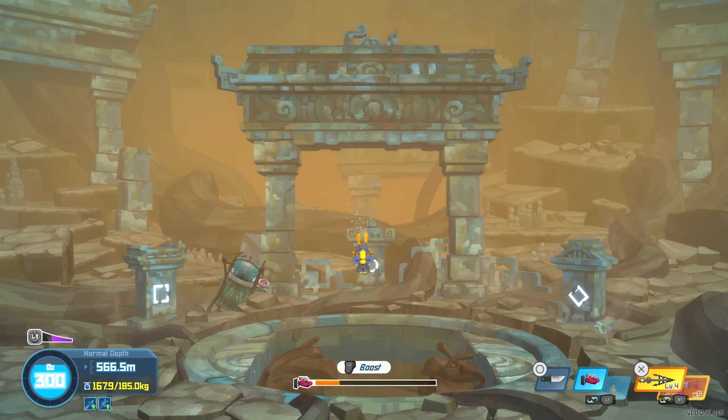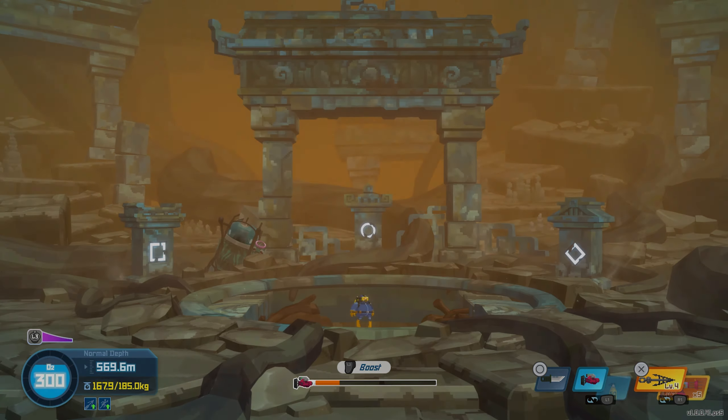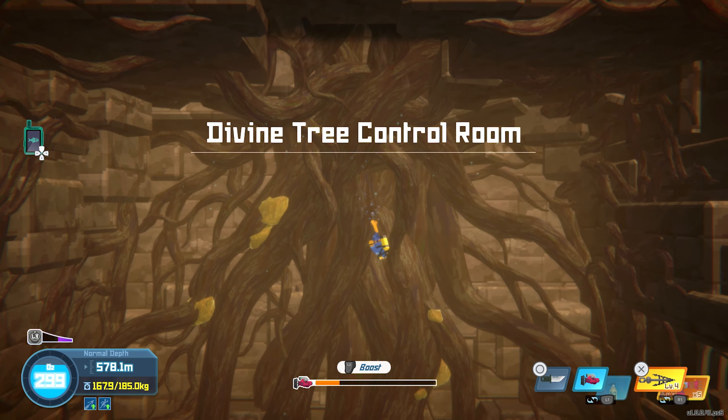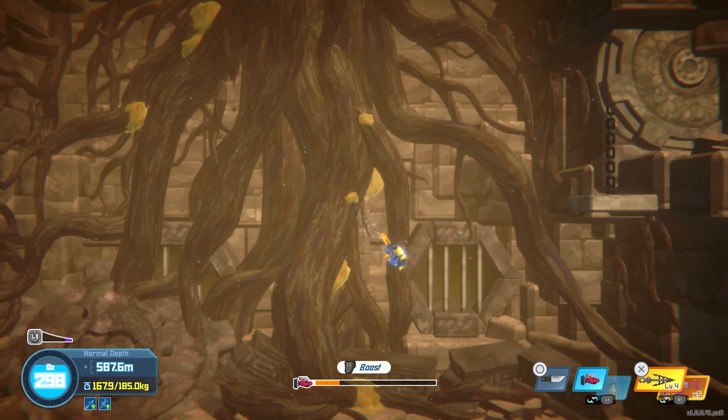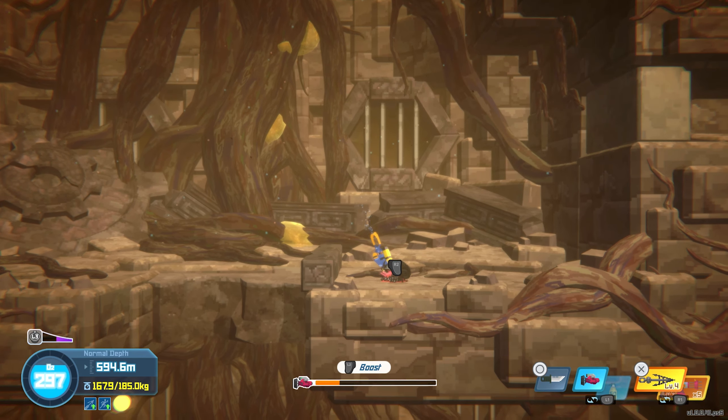Hey everyone, this is Ferro. In this video you'll see how to get the last boss edible parts in Dave the Diver. So if you finished the main story and defeated Yahweh, you saw that the game will take you away from the divine tree control room without being able to collect the meat.